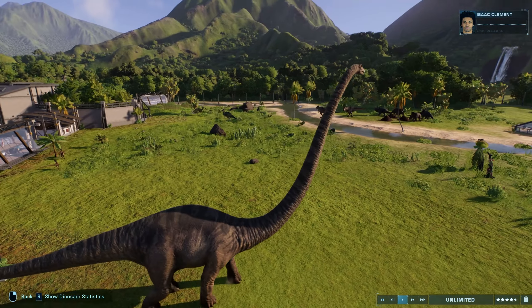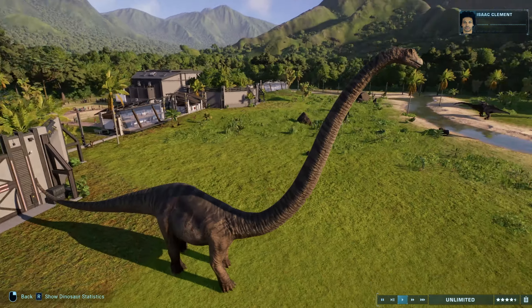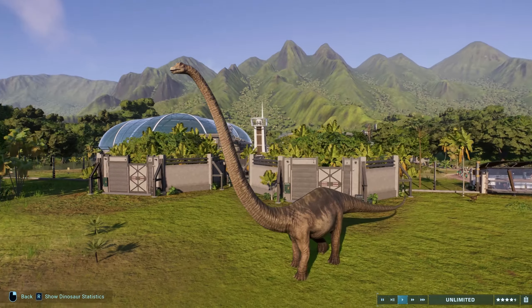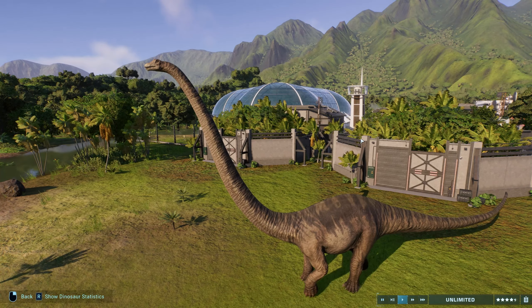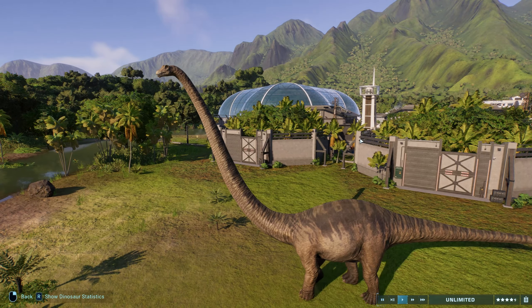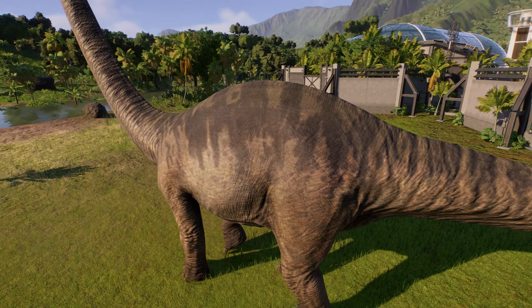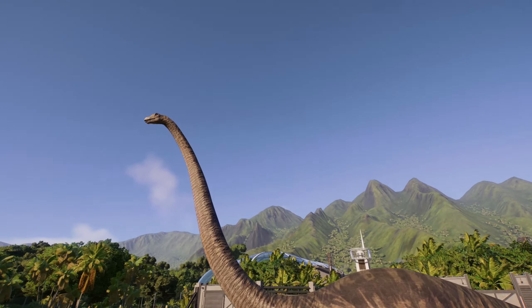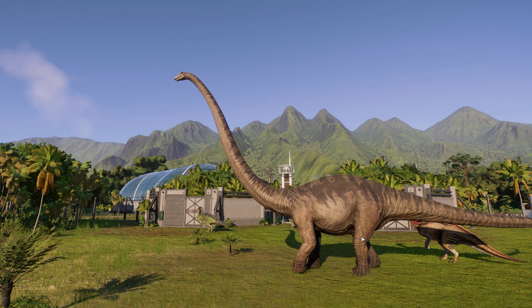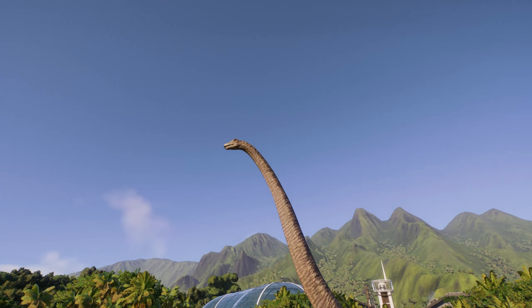Mamenchisaurus — the forgotten child of The Lost World Jurassic Park — finally gets some love in a dedicated The Lost World 97 cosmetic. The default Mamenchisaurus in the game takes it a little too grey to resemble the 97 version. In the film you don't get a great sense of its coloration, but concept art, maquettes, and behind-the-scenes photos from the Stan Winston School give you a better feeling. It's got this lovely earthy brown patterning and very evocative jagged striping along the body — ripped straight from the film.